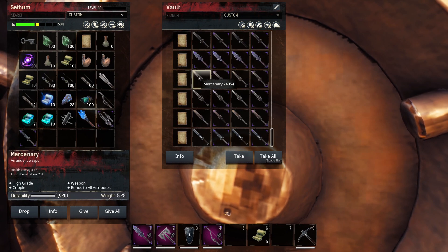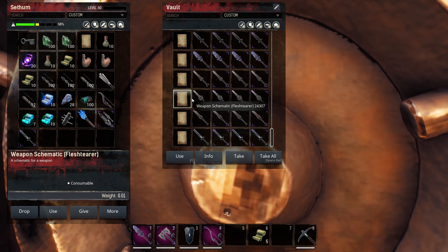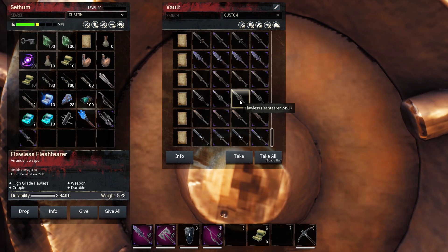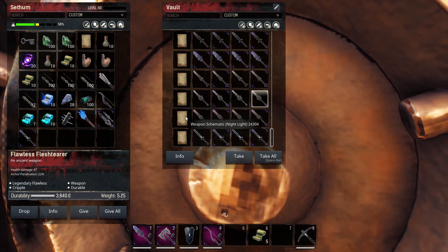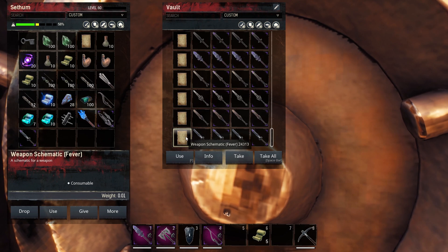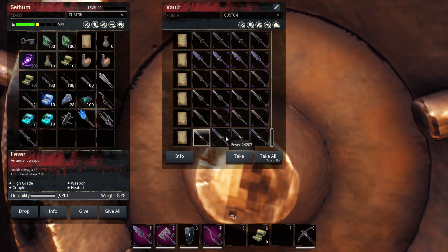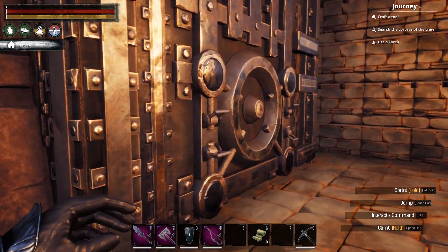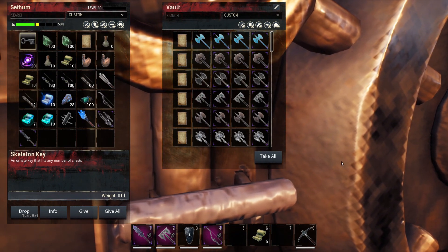We've got Mercenary — bonus to all attributes is its bonus. This one's durable — Flesh Eater — and it does have a great deal of durability as you can see. Over here we have Nightlight — the bonus is undead bane. And we have reached the end of this vault. Fever — and this is heated, another good bonus to have. The damage on them was pretty nice as well. These were two-handed weapons by the way.